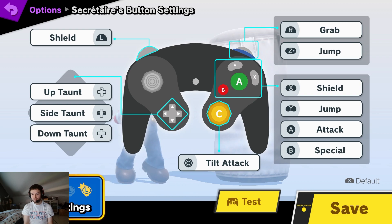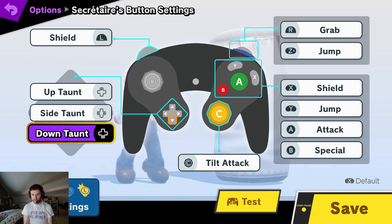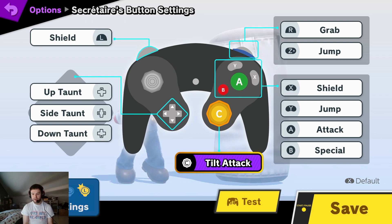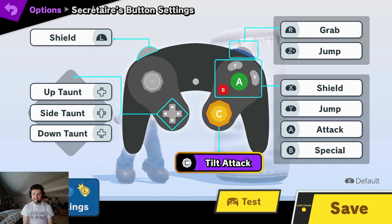The taunts — you keep them, because stunting as Bayonetta is important and you should do it. The C-stick I keep on tilt attack, not smash attack. Using tilt attacks in neutral is really important given how difficult her neutral is. Also, Bayo's combos require you to drift and then fast-fall and do a down-tilt or up-tilt, and you want to keep your drift full without the risk of accidentally inputting an up-smash. So C-stick on tilt is super important.